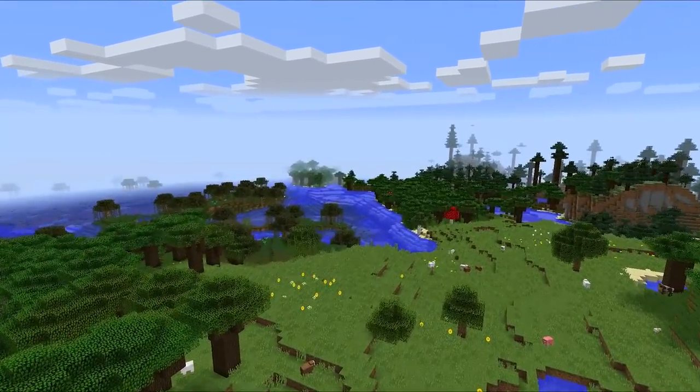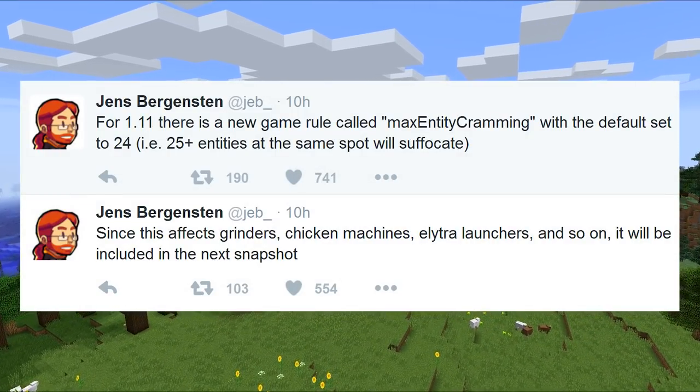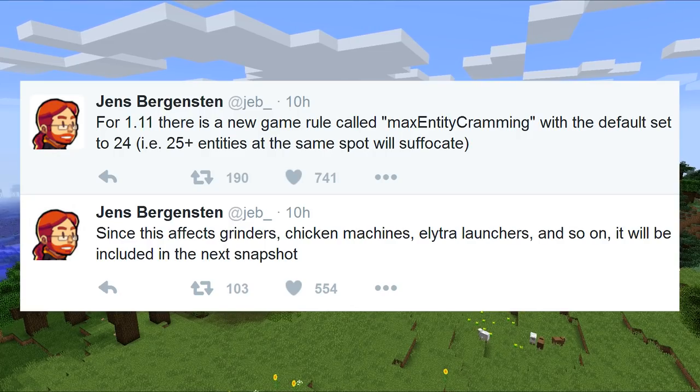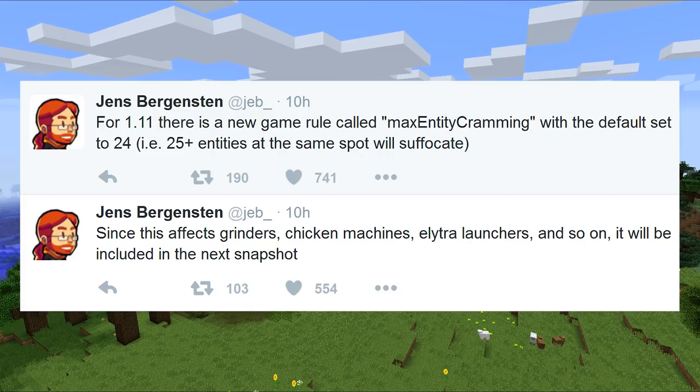Lead developer Jeb tweeted out: for 1.11, there's a new game rule called Max Entity Cramming with the default set to 24. That is, 25 or more entities at the same spot will suffocate.